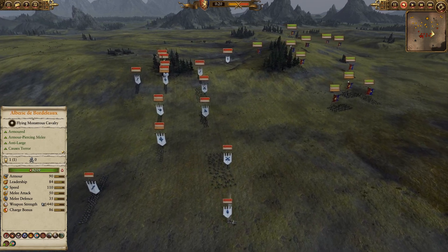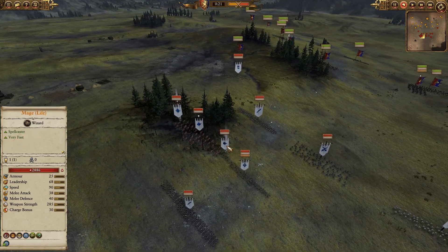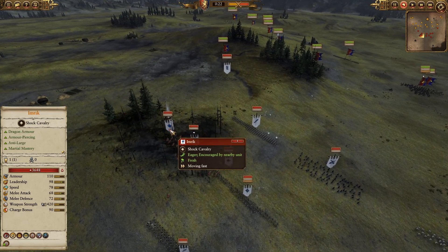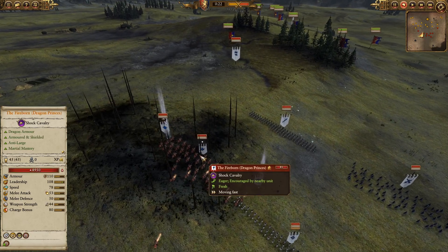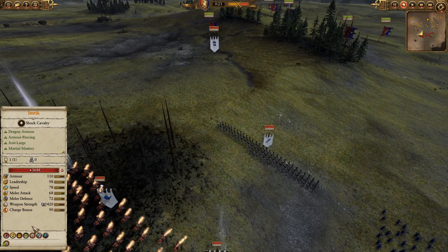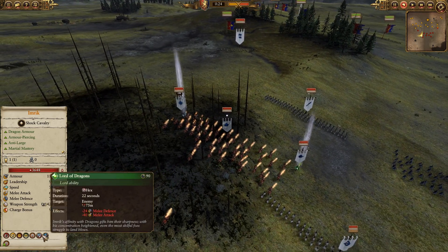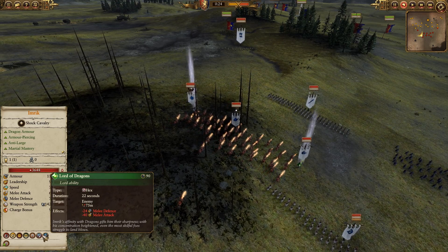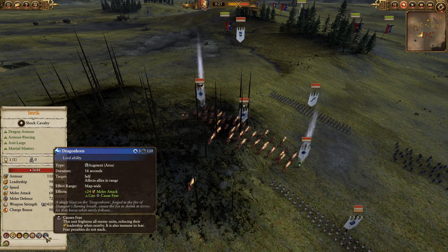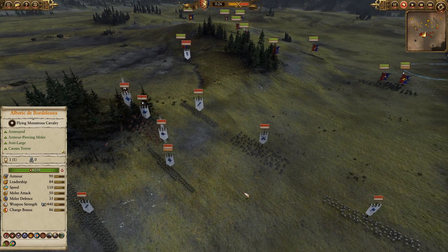We have a Noble on his chariot. For leadership, we have a Mage of Life bringing Earthblood. We have Imrik on his horse with his Fireborn flanking him. He brings the Lord of Dragons, a nice hex around him — very good for a cavalry engagement, giving minus 24 melee defense and minus 40 melee attack. And of course, he's bringing the Dragonhorn, essentially a map-wide buff for the High Elves giving a nice buff to melee attack.